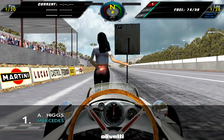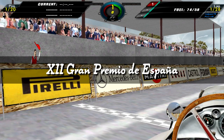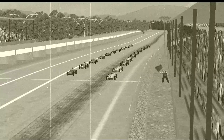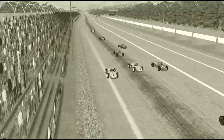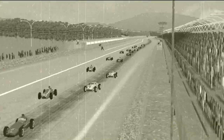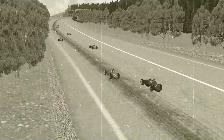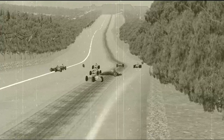Here we are once again in Spain, haven't raced here since 1951, but considering we managed to pull off a pole, I think we can do pretty well. We cut straight to the replay because the game started to lag. It always does that at this circuit, especially when people crash into each other. We are now looking at Roberto Mieres who crashes into an invisible wall which completely destroys his car — that's the end of his race.